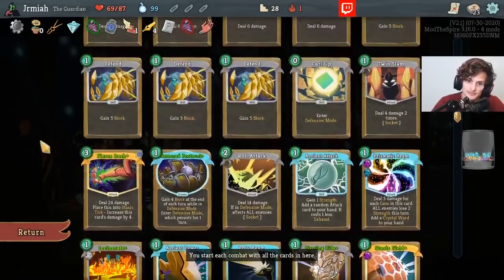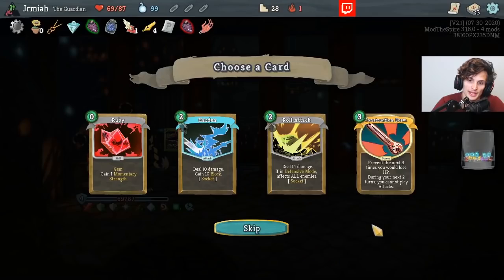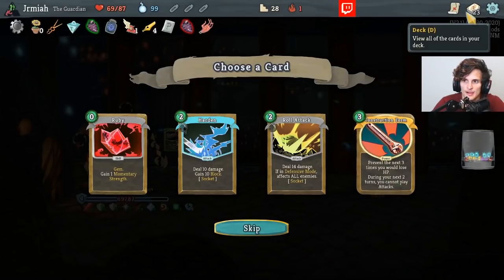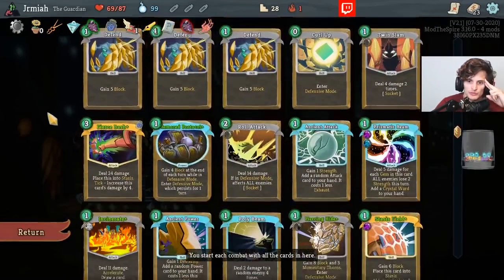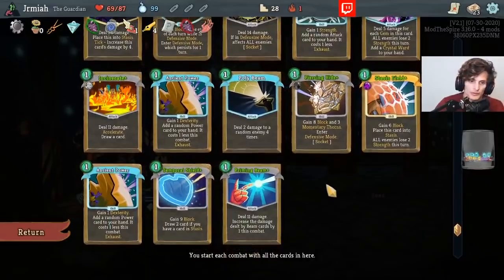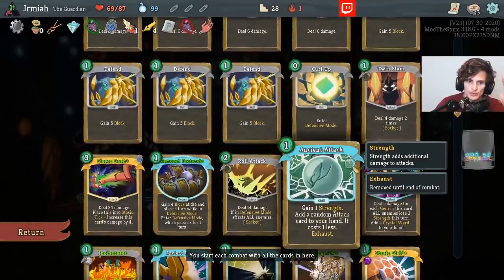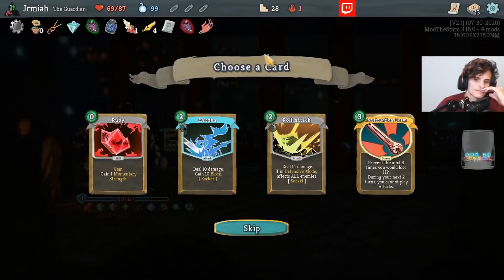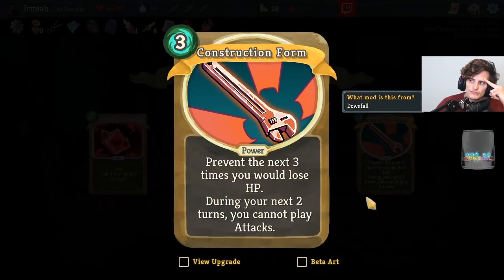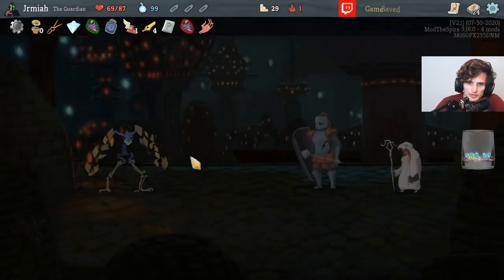The deck is pretty much done. Momentary Strength would be good on any number of these cards — probably the Twin Slam, because we also have Artifacts so we can get even more Strength. Let's try the four turns of buffer with the upgrade.